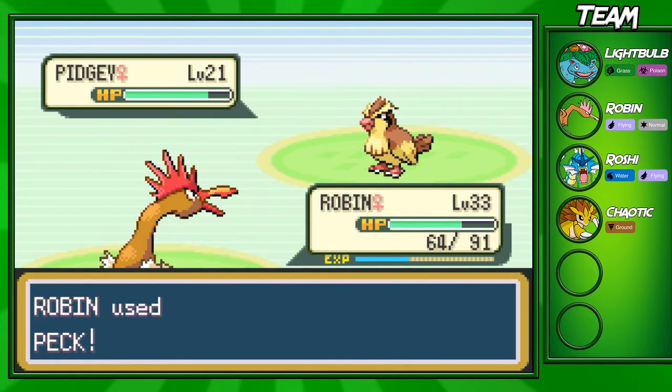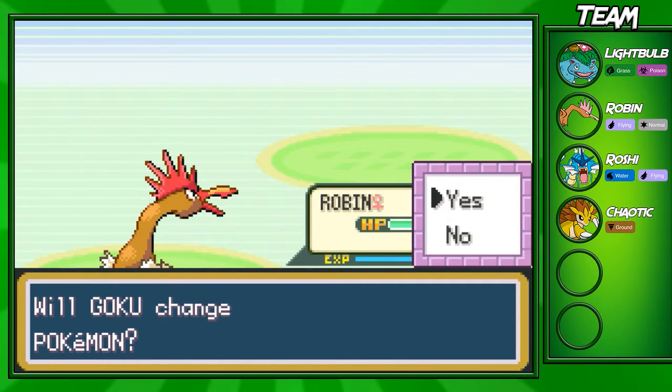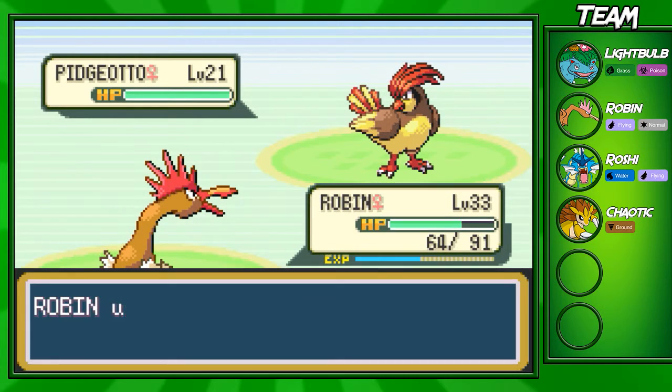We've dealt with Pidgeys a million times, we should be able to take them out quite nicely. The last Pokemon Karl actually has — I can't tell if this is a boy or girl actually, because Karl is usually a guy's name but this kind of looks like a girl sprite. She's gonna have a Pidgeotto on her team.